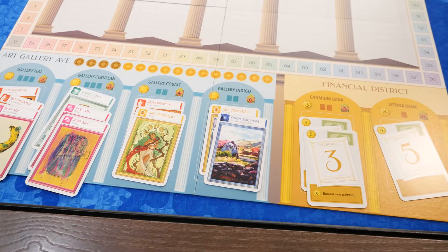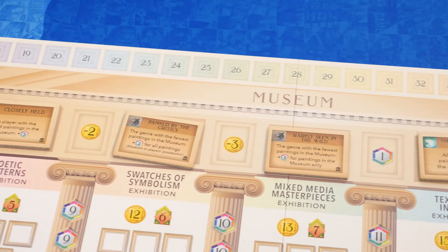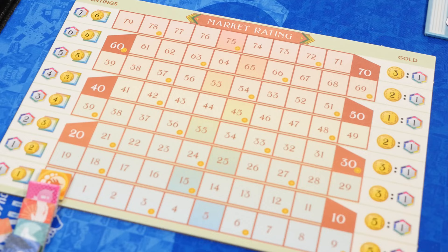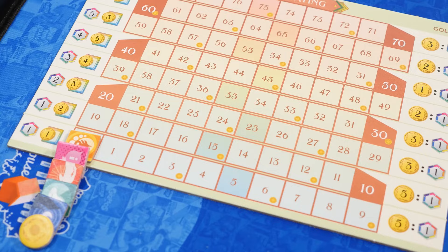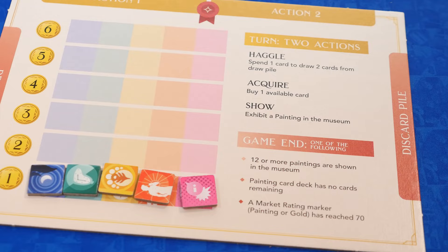The main board has places for art pieces in the art gallery and a bank for money. The museum has end game goals and genre markers as well. There's a market rating board to keep track of all these values. Players have a player board that will not only help them keep track of the market values, but also show the actions available and how the game ends.